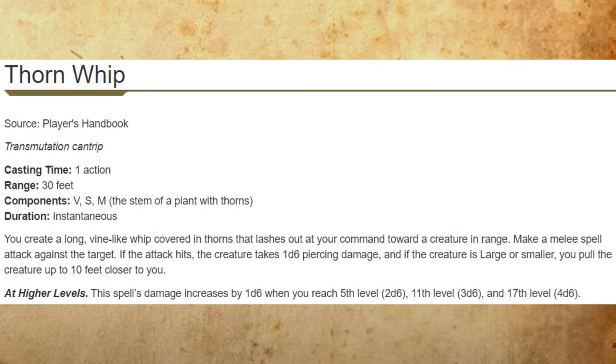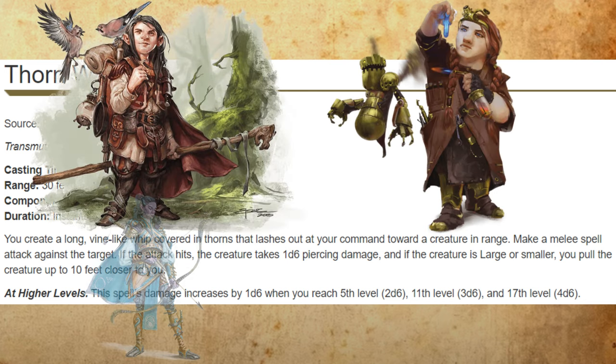Thornwhip is my favorite cantrip in D&D 5e. It's a melee spell attack with a 30-foot range, which is already cool and unique, available to druids, artificers, rangers with the Druidic Warrior fighting style, and nature clerics.